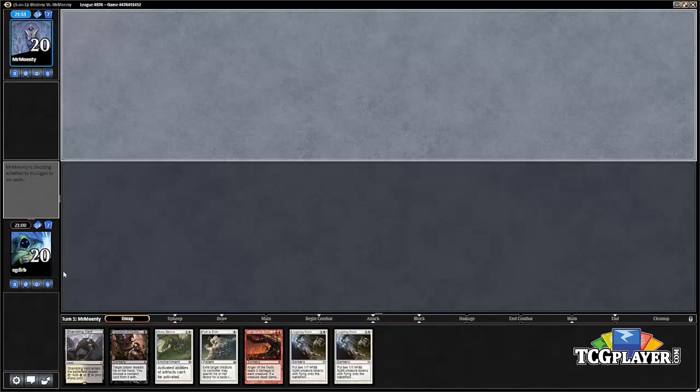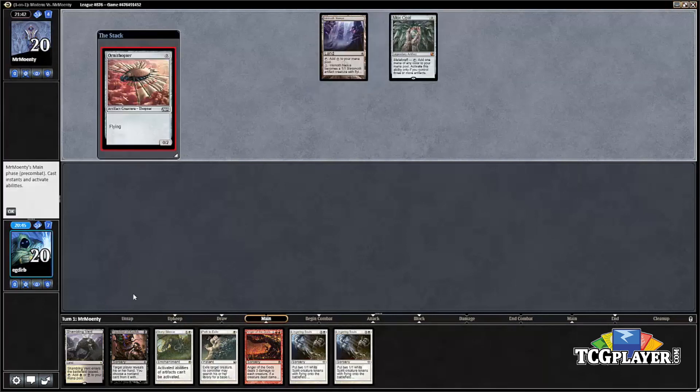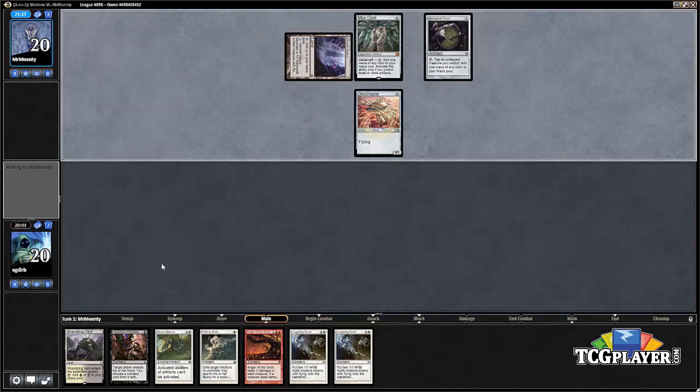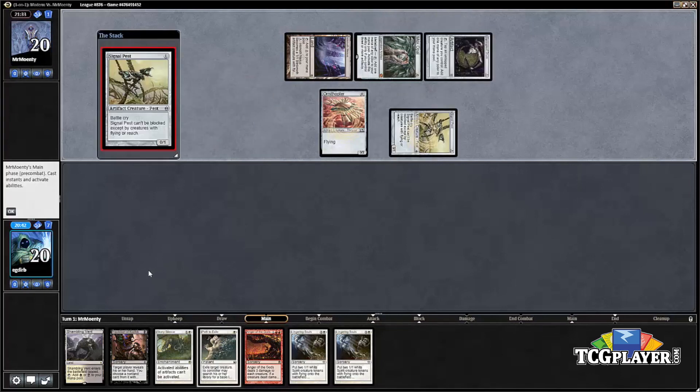Liliana on the draw — some of our planeswalkers on the draw, if our opponent has a really good start, they're not going to match up well. This is a one-land hand; we've got a discard spell and a Stony Silence. I think we keep it because if we draw the second land we're very likely favored. It just depends what our opponent's doing — there'll be draws where we just lose, but others where we play Stony Silence and basically win on the spot.